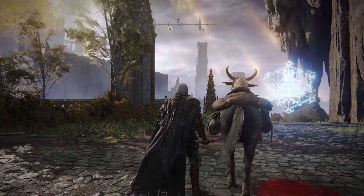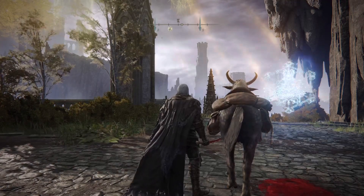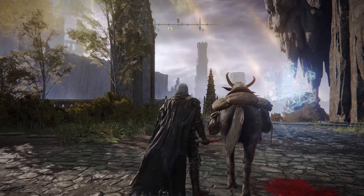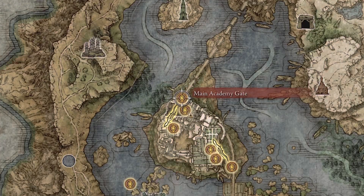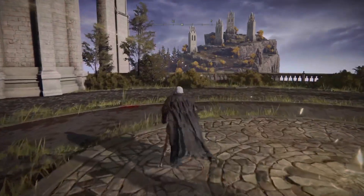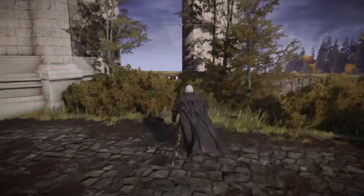The next step is to find a ledge you can just creep off of — when I say creep off, just put one or two feet off the edge, preferably one, so the horse doesn't knock you off when you spawn back in. You're going to want to be at this spot on the map because it's one of the best places to get the height you need.